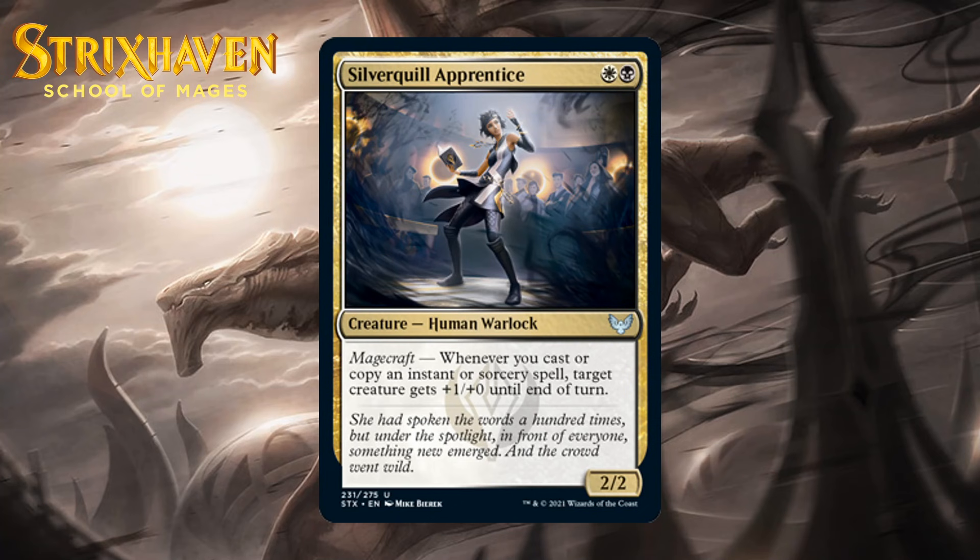Next up, it's Silverquill Apprentice, which for a white and a black is a 2-2 human warlock at uncommon with magecraft — target creature gets +1/+0 until end of turn when you trigger it. Getting a bonus when you play spells is great, and this obviously pushes you in an aggressive direction, which is a big part of what black-white is, but the boost here is so small. +1/+0 just isn't going to be enough to help creatures win combat. It will be pretty nice with tricks because you get an additional boost, but I think this is just a C.